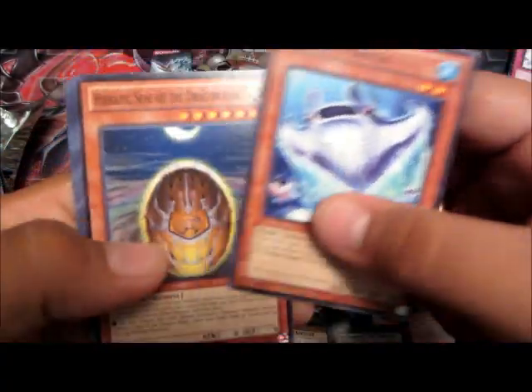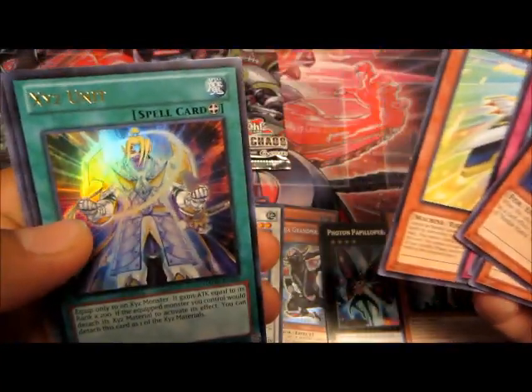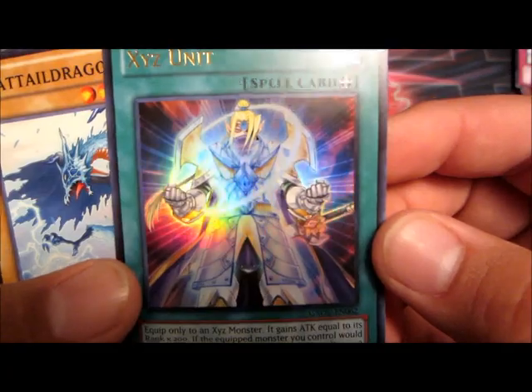Come on, let's see if we get a Big Eye, a Rocket Arrow Express, and an XYZ Unit - that's pretty cool, another ultra rare, pretty sweet. And now another Order of Chaos, come on, let's see if I get an MX Saber Invoker.